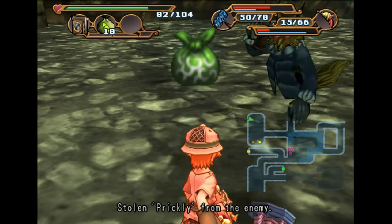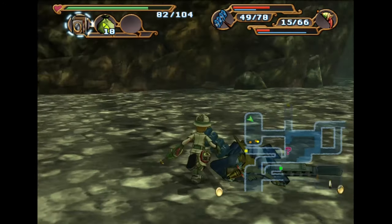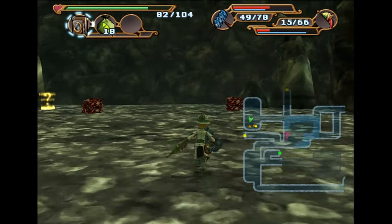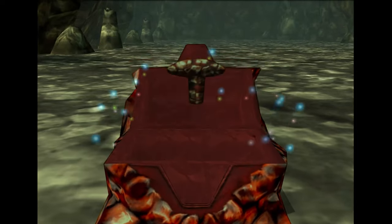Oh, that didn't work. A prickly — what's this thing doing with a prickly? That's weird. It just doesn't really make sense to find fishing bait in a Molten Lava area where there's probably no fish hanging around.